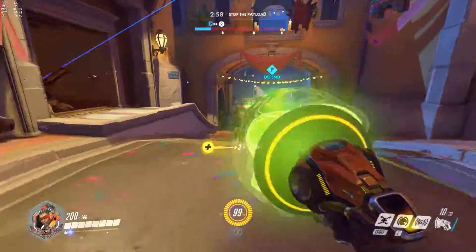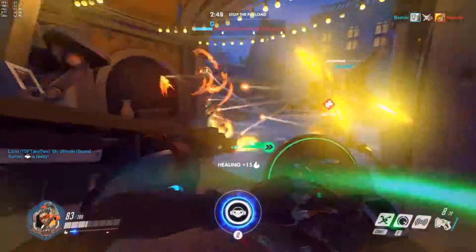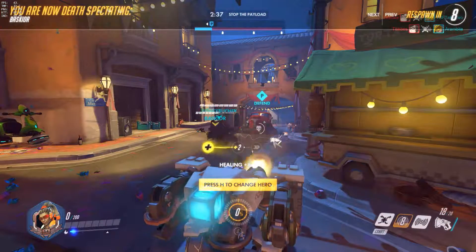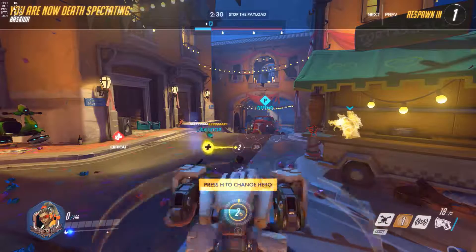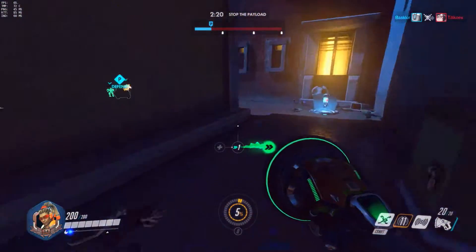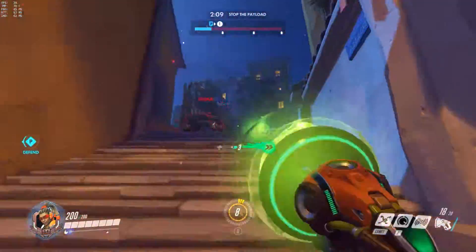On those kinds of maps it's very useful to look where you can push people off — it can be extremely helpful. Here you see I put up my Sound Barrier to try and save Pharah, then I kind of sacrificed myself to try to heal her enough so Mei wouldn't kill her, but we both ended up dying. As a support you have to try and save your team, but maybe don't sacrifice your own life to do it for just one person.